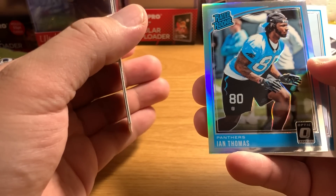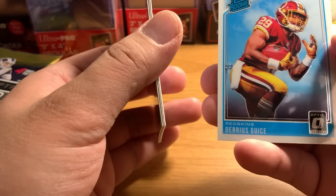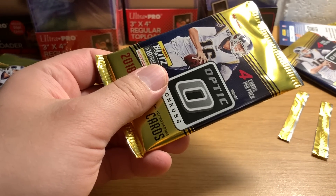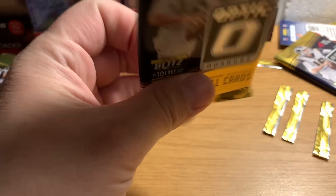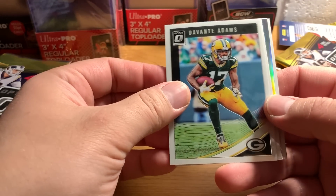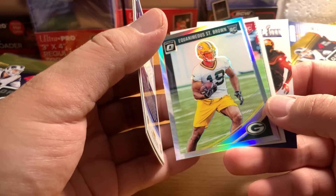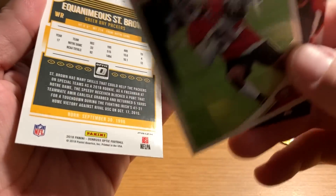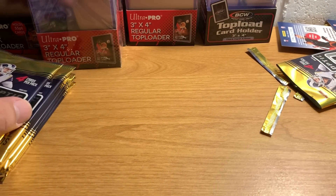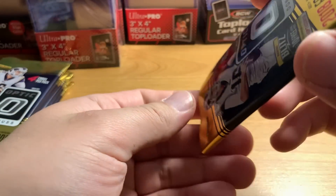There's a Silver Prism rated rookie, Ian Thomas. And Darius Guicci, maybe. Devontae Adams, Derrick Henry, Silver Prism, Equanimeous St. Brown — let's see what position he plays, looks like a wide receiver, yeah. Richie James, rookie card. Lots of rated rookies, which I like. Lots of rookies that are not rated rookies, too.